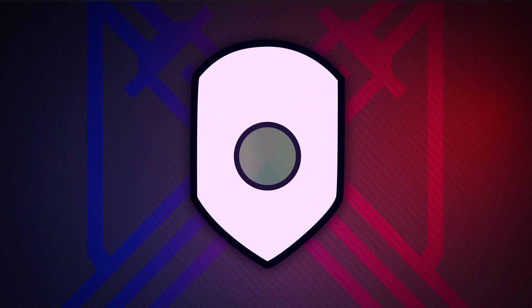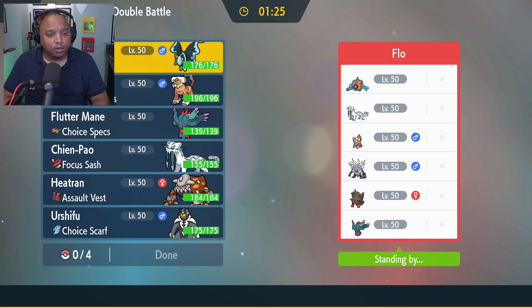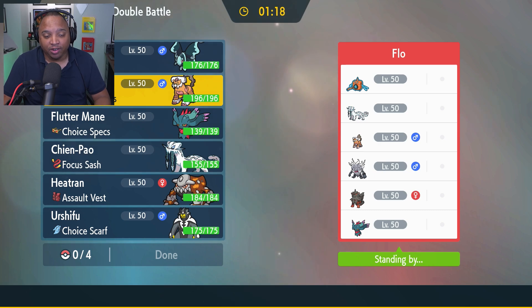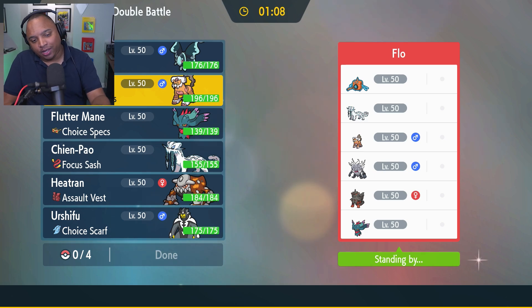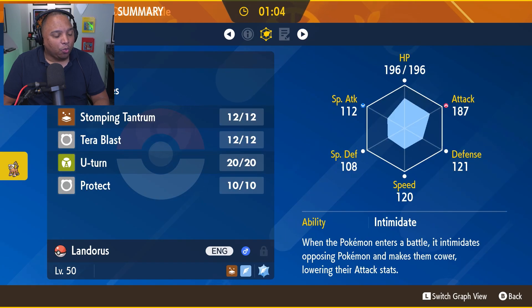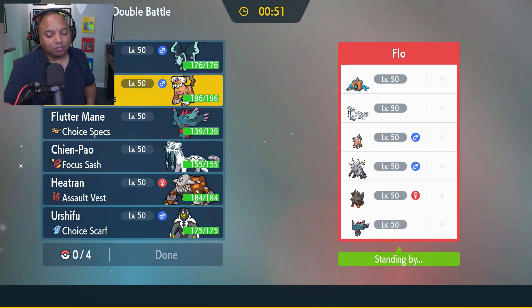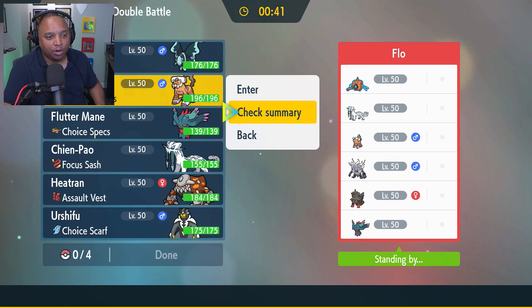Alright, going up against Flow. I'm always hesitant to bring Landorus, but I see good reasons right now — you've got Chien-Pao, Landorus, and Hisuian Arcanine. You could bring that in against the Annihilape, but Defiant is a whole thing. Landorus has Stomping Tantrum, Terra Blast, U-Turn, and Protect. I don't think bringing Landorus is a smart idea — I don't have any Rock-type moves. The Tera type is Flying — meh, no.